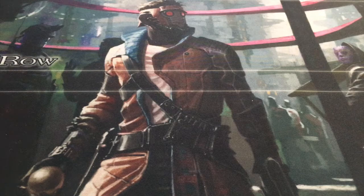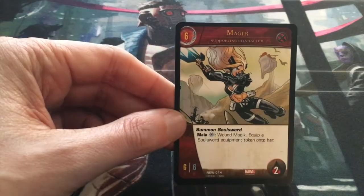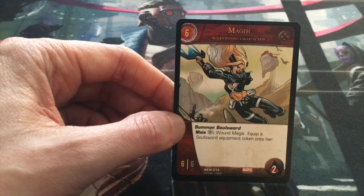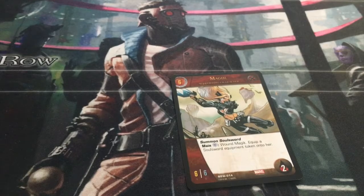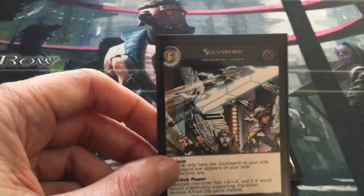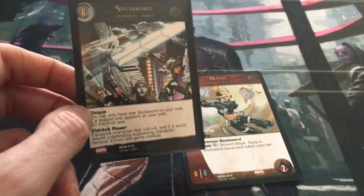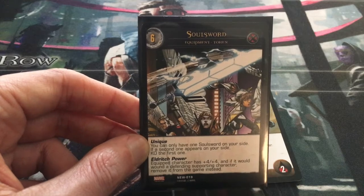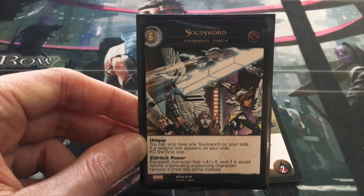So if we were to get Captain America's shield in the game, how would we want to see that? Well, if we look at a character like Magik — she doesn't come with a Soul Sword, but she can summon her Soul Sword. By doing so, you pay an energy, wound Magik, and equip a Soul Sword equipment token onto her. It's a token you don't have to dig for in your deck; it sits off to the side, and only when you pay for her superpower do you actually bring it out.